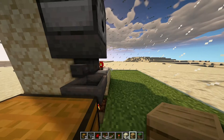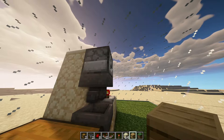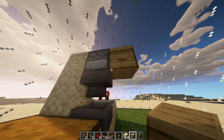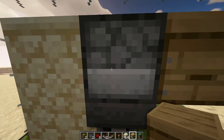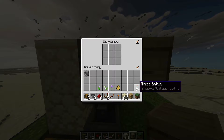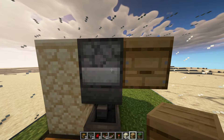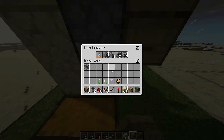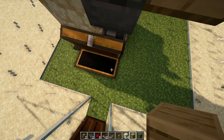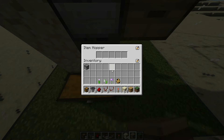Then grab my dispenser and place it on that top hopper so I know it's facing the right direction. Then I switch to the beehive and just crouch-place to put that on the dispenser so we know the dispenser is facing the right way. Now I can put my glass bottles in there, and as you can see none have gone through to the large chest or the other hopper.